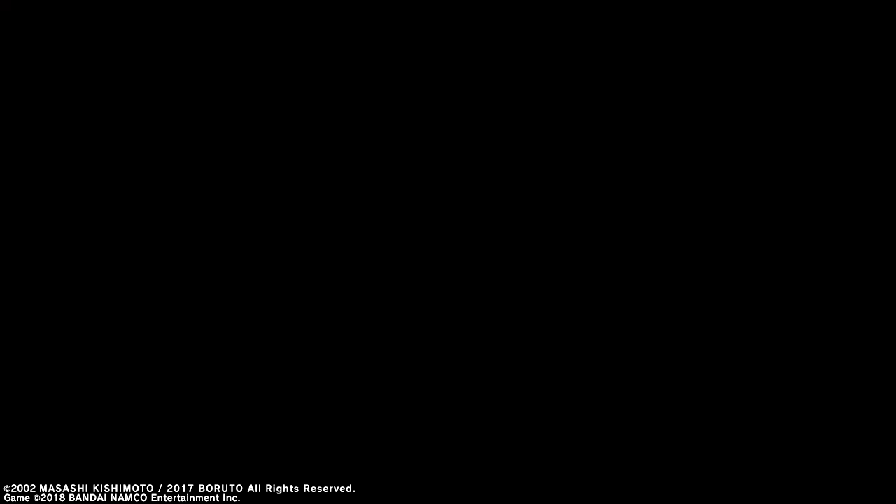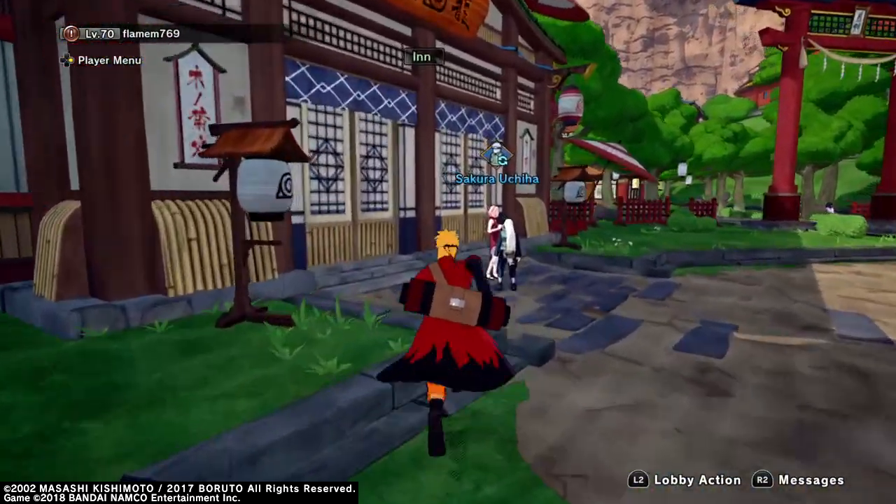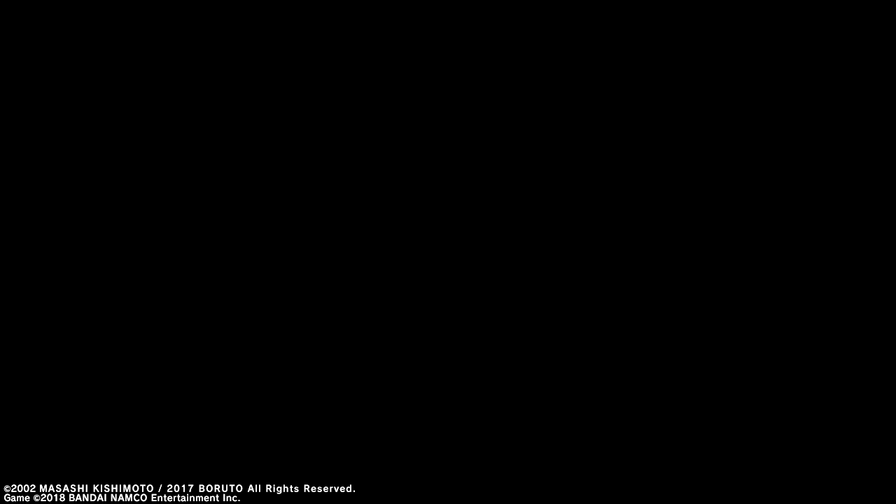After you purchase that, if you don't already have the Akatsuki robe, you can go ahead and buy that at Tenkin and Costumes.